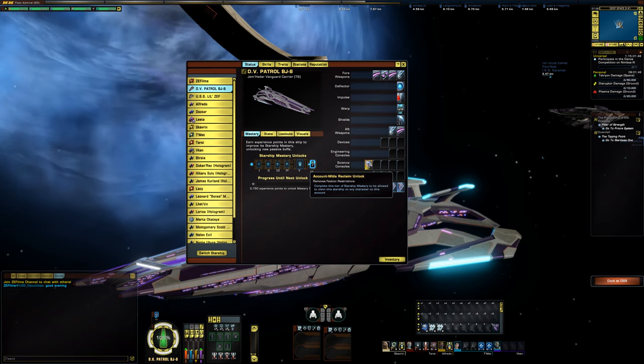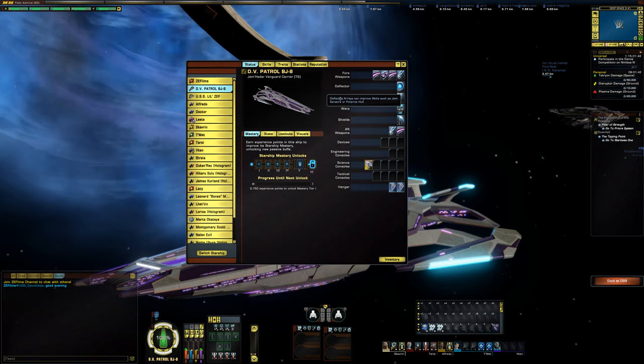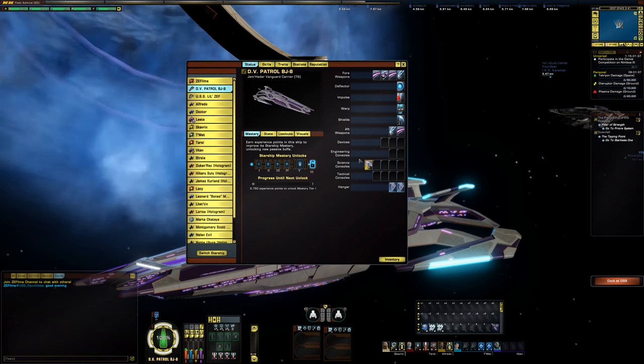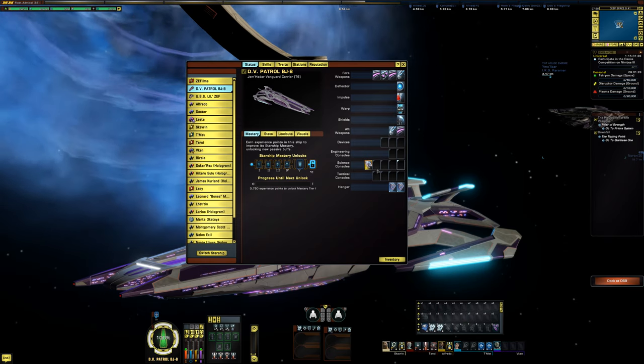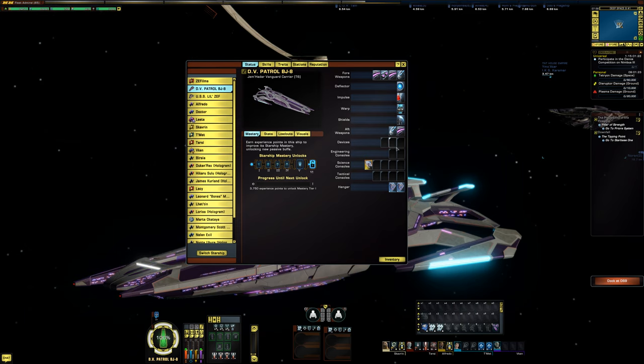I think that's actually an amazing thing. This ship is geared towards science characters. It's a 4-2 — four weapons forward, two aft. We have three device slots, two engineering console slots, five science console slots, four tactical console slots, and two hangar bays. It does not have a secondary deflector slot, although it is heavy on the science consoles.